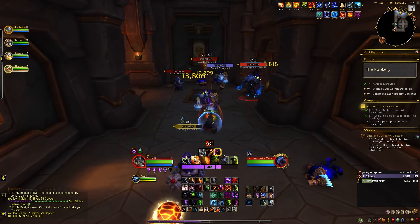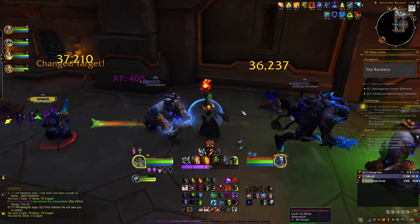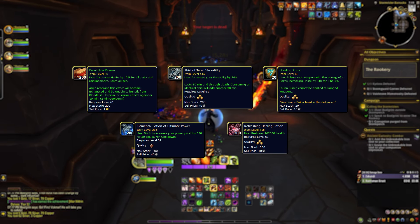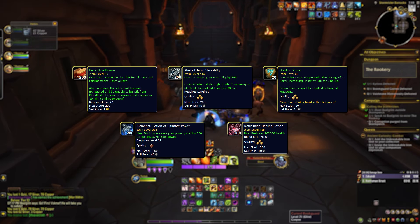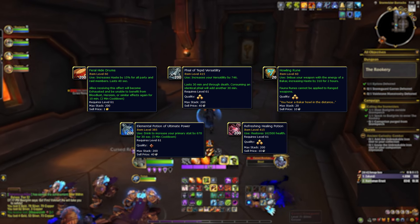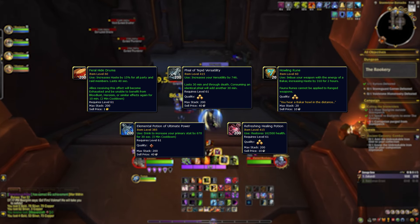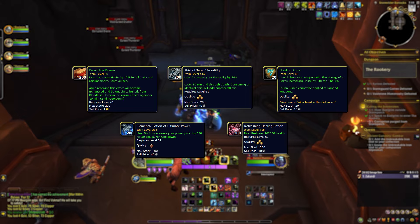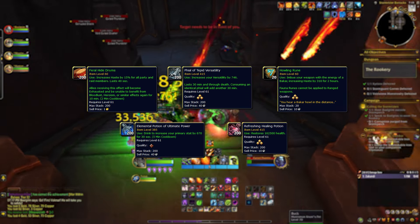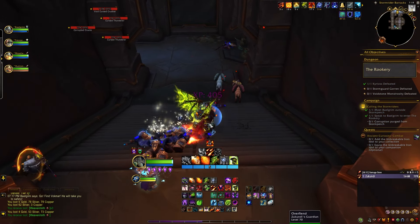For combat enhancements, you want to boost damage and defensiveness so you're defeating enemies quicker and staying alive longer. Items we'd recommend include drums that let you benefit from Bloodlust if you don't play a class with that ability, Elemental Potions of Power for extra damage, Tepid Versatility flasks for both an offensive and defensive boost, damaging runes or items that attach to your weapon for additional damage, and make sure to have plenty of healing potions just in case.